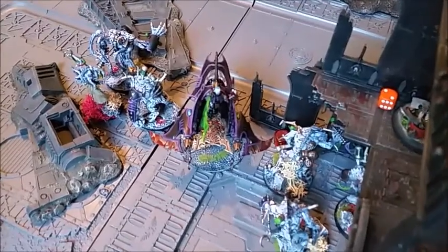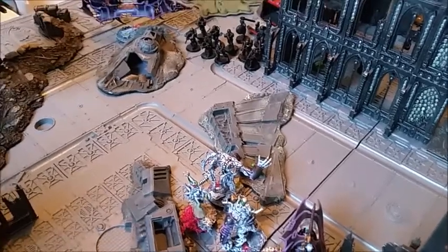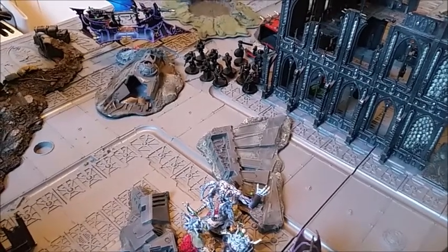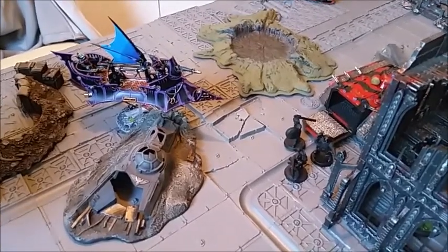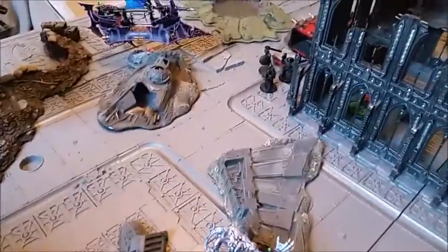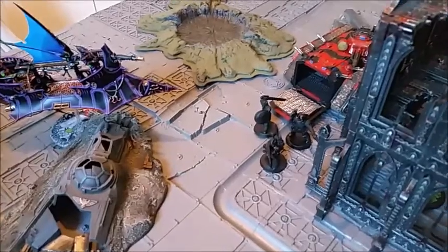The Grotesques moved forward toward Secure Objective 2. The Venom and Urien with his two Grotesques moved toward the enemy, looking to hopefully charge if I don't kill the rest of that squad. In the shooting phase, despite the Raider with twin-linked weapons, I only got a couple of wounds. The Venom also shot and took a few more out with the Disintegrator Cannon — still three left.